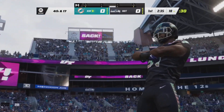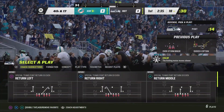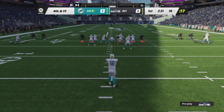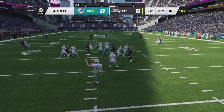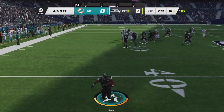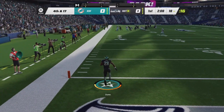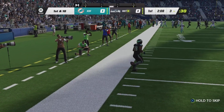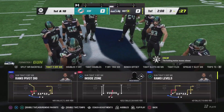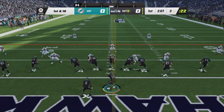Once they punt it to you, I want you to run all the way back to the one-yard line and down the ball. Watch what I'm going to do — they're going to punt it and I'm going to try to go all the way back so I can get almost 99 yards rushing off one play. Right here we're going to be able to get 97 yards off this one run, depending on where my running back ends up — we can get 99 yards off of this.